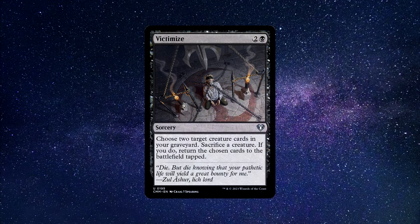Number 7: Victimize — a sorcery spell that costs 1 black and 2 generic mana to cast. Choose 2 target creature cards in your graveyard. Sacrifice a creature. If you do, return the chosen cards to the battlefield tapped. For 3 total mana, you can sacrifice something small on your board to bring back 2 creatures from your graveyard straight to the battlefield — the only downside being that they come in tapped. Getting 2 bodies for 1 is always good, and being able to pick any creature in your graveyard makes it even better. This is excellent in decks that mill themselves, surveil, or love bringing creatures back from the dead. An excellent power-up to pick up indeed.